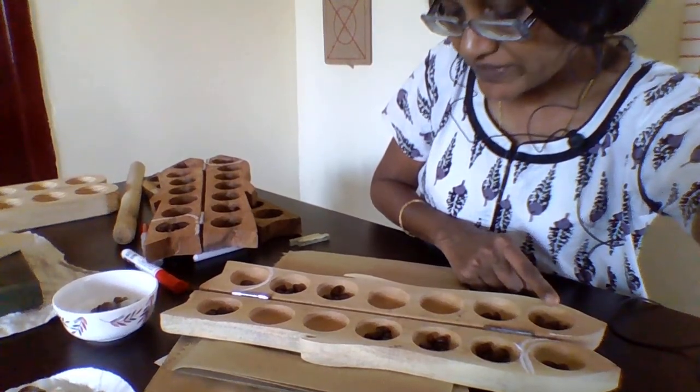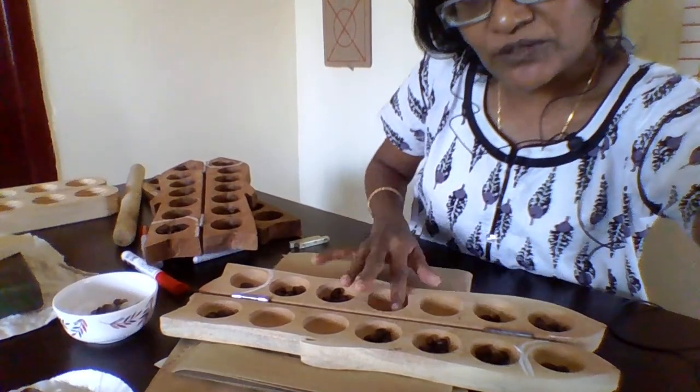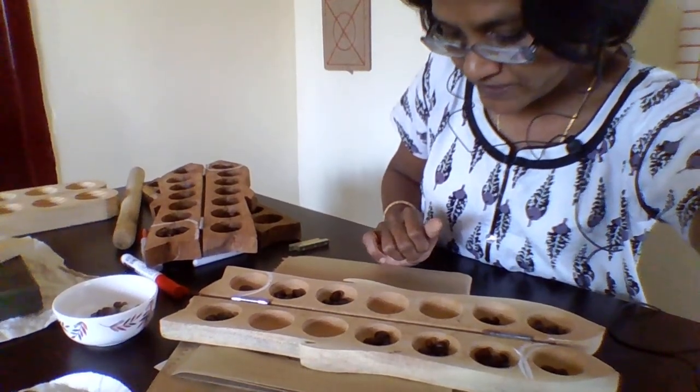There is a Rule Number 2 which I will tell you when it comes. If your last seed lands on an empty hole on your side with just 1 seed, then you get to pick the opponent's seeds on the opposite side. I will demonstrate the rule when it comes, if it comes.